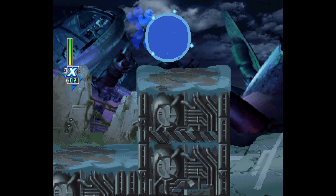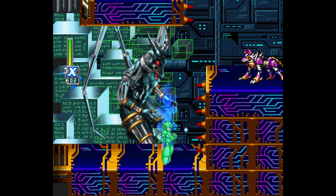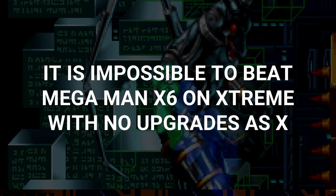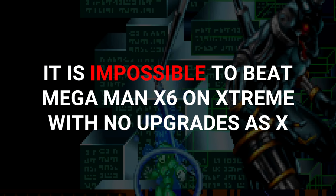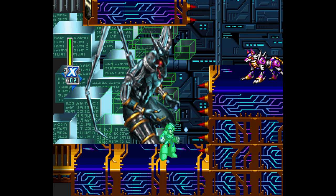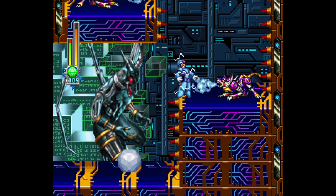This is where things get juicy and shit hits the fan. As we head into Secret Lab 1 with X, we immediately run into a roadblock that cannot be circumvented without breaking the rules — a section with spikes that are too tall to clear without using any weapons. By extension, it is with a heavy heart I have to report that it is impossible to beat Mega Man X6 on Xtreme, or any difficulty for that matter, with no upgrades as X. It would be lame to abandon him though, so let's move the goalpost and discover what is the least amount of upgrades necessary.